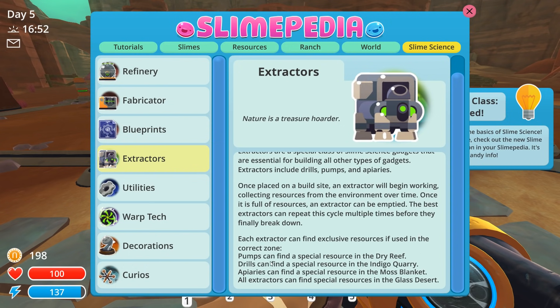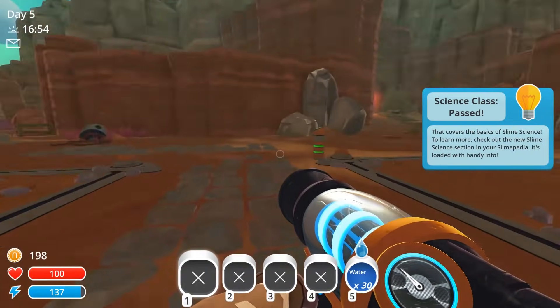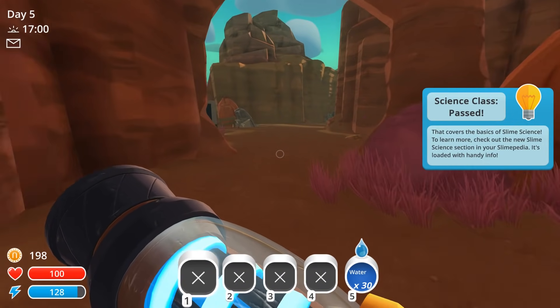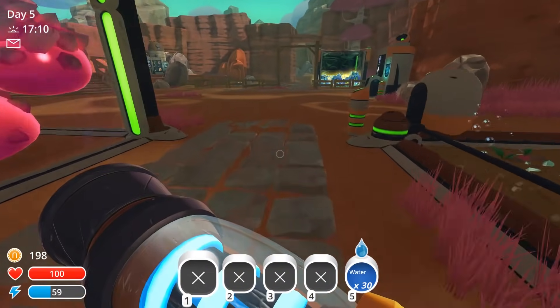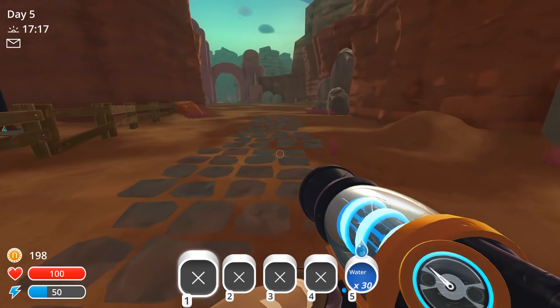Since we have the first level extractors right now, we're only going to get one use out of each one. Here's the important stuff: each extractor can find exclusive resources if used in the correct zone. Pumps can find a special resource in the dry reef. Drills can find a special resource in the indigo quarry. Apiaries can find a special resource in the moss blanket. And all extractors find special resources in the glass desert. So you obviously want to have pumps in the dry reef, drills in the indigo quarry, and apiaries in the moss blanket.